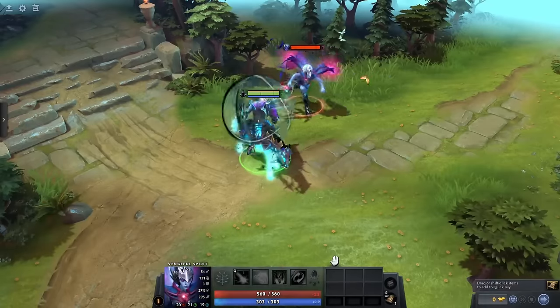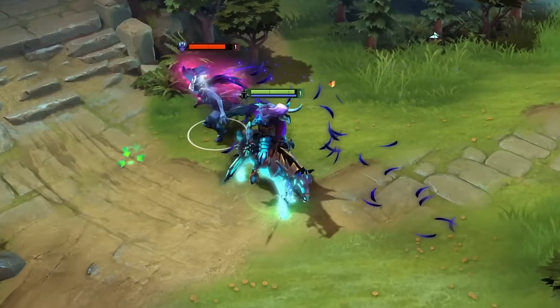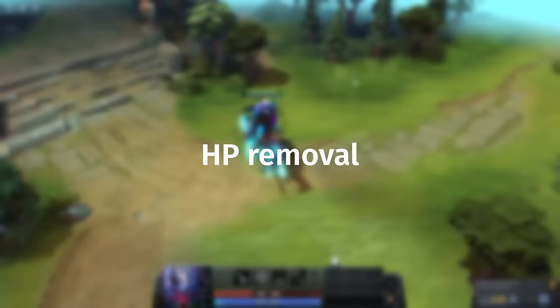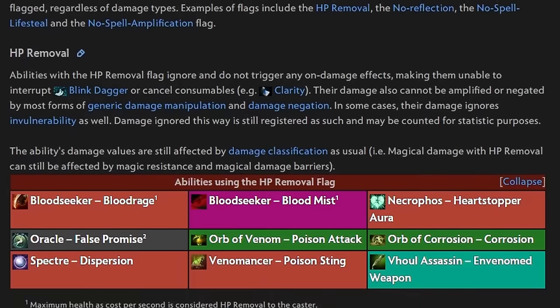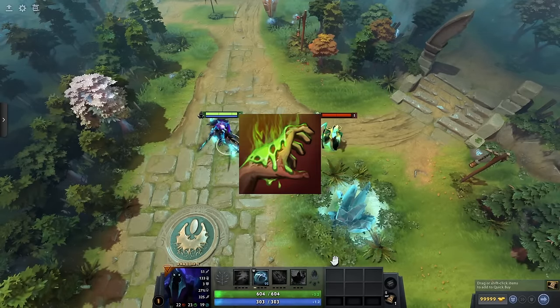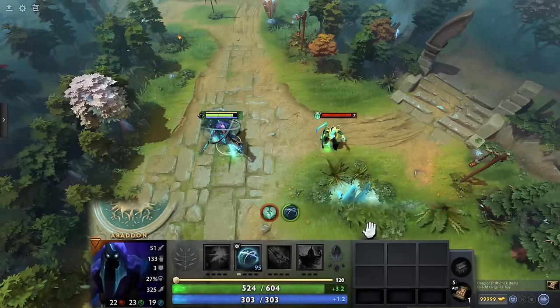Earlier I mentioned that universal damage barriers blocked all incoming damage of any type — and that's kinda, sorta, maybe, depending on the source of the barrier and damage, not 100% true. The only thing that'll get through a universal damage barrier is HP removal, sometimes. HP removal is a unique damage mechanic in Dota. Abilities with this flag don't trigger on-damage effects and won't interrupt things like a Blink Dagger or cancel consumables. Probably the best example is Necro's Heartstopper Aura. Abaddon's shield provides a universal damage barrier, so you might think it'll block Necro's Aura — but it doesn't.